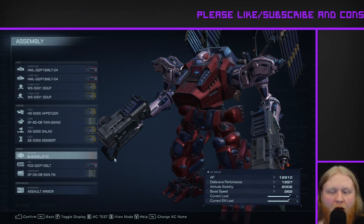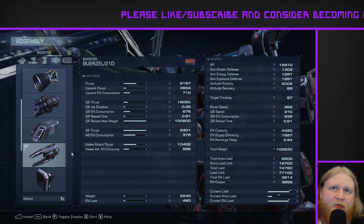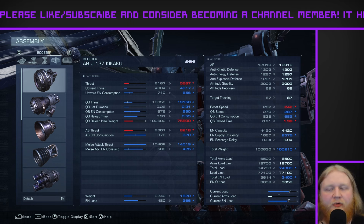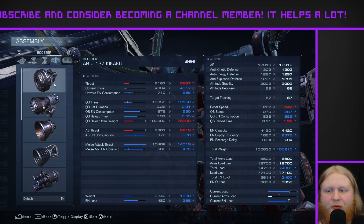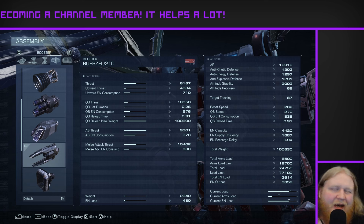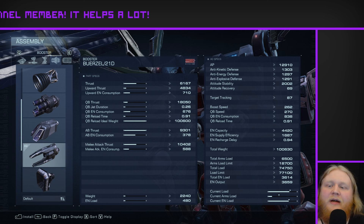I switched Carla's original Kakaku boosters out for the Bruzzles. Even despite their nerfs, I still think the Bruzzles are the best option for this build. I don't really need to explain why the Kakaku isn't great — the Kakaku boosters are really only good for melee boosting, and obviously there's no melee weapon on this build, so there's no reason to use the Kakaku at all. The Bruzzle, despite its nerfs, will get this build quite a lot of speed. The actual speed wasn't affected — the main thing affected was the energy consumption — and that's why I've switched this build to use the Sanitai, to help alleviate those energy issues.